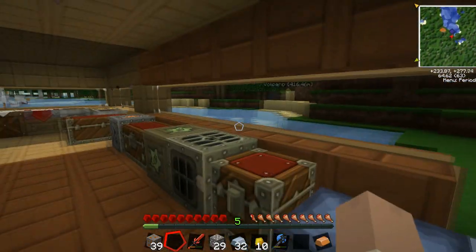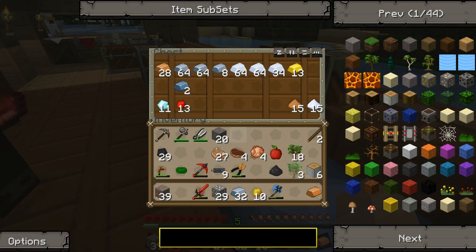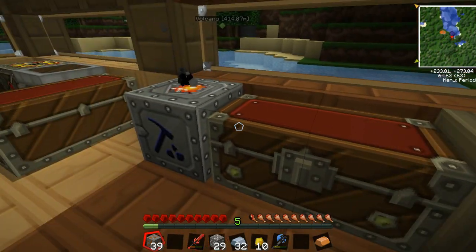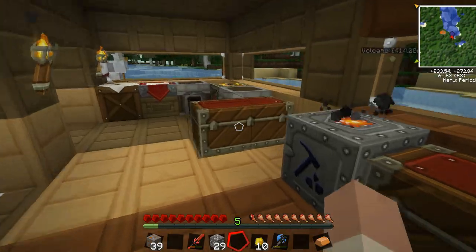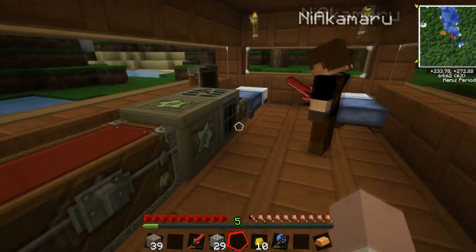I'll just show you the other thing I did. If you'd like to open this chest — I've spent the morning macerating all of our ores. We still have quite a bit of copper and silver to do yet, but we have quite a lot of iron and tin. The gold is currently macerating and smelting.